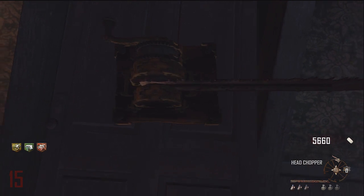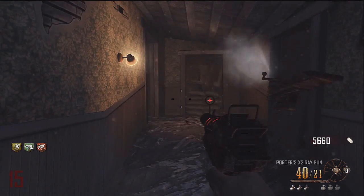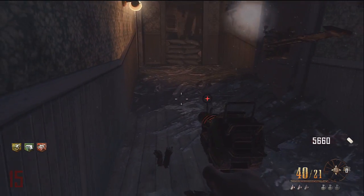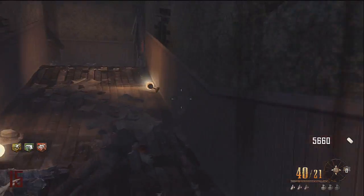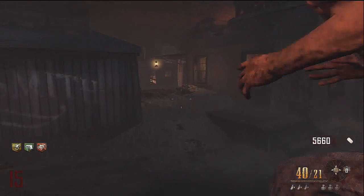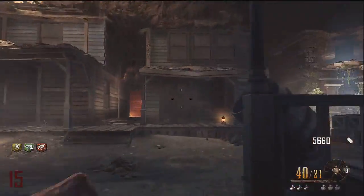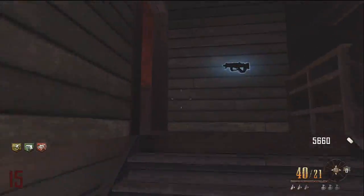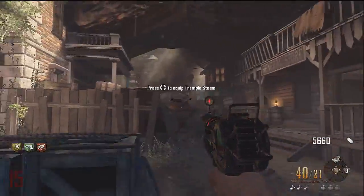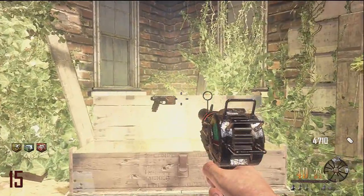So, head chopper here - put it about waist high. That'll cover the right-hand side; the left-hand side will be the tramplestein. Then we'll put claymores really far back this time. Okay, we've got a plan. Now where did you build the tramplestein? Upstairs, I think - over here somewhere. Why was I not seeing the paralyzer when I was spinning the box? Is it because I have the ray gun? I don't know what's going on there.